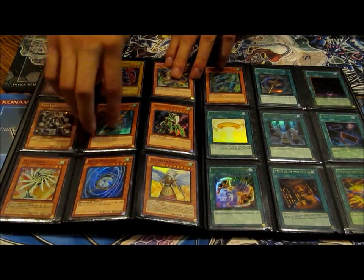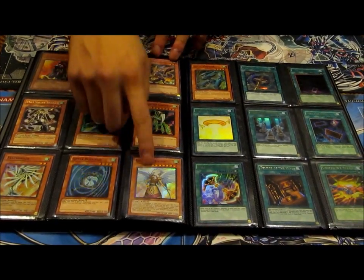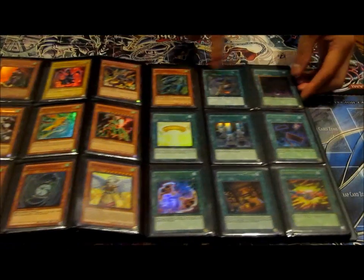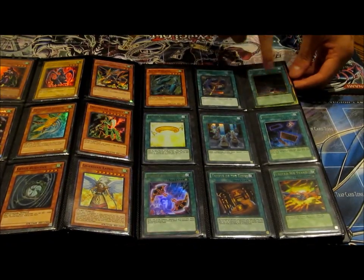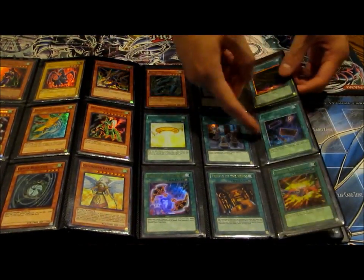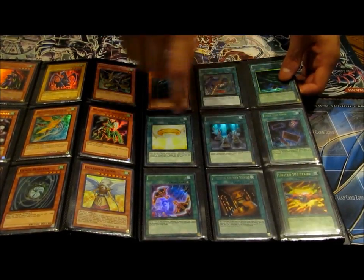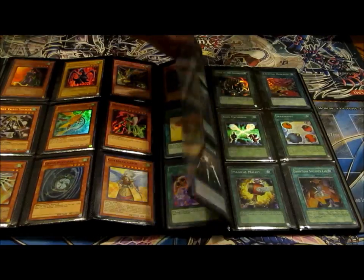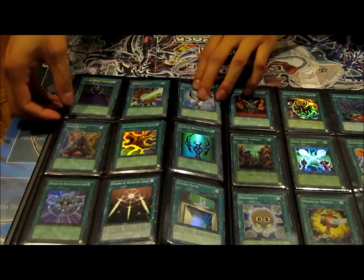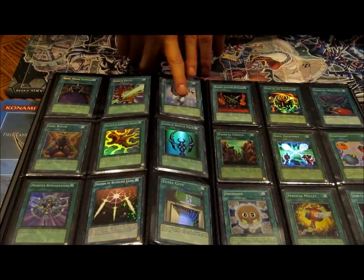Let's see — another Dragon Unity, Jetix, Black Fan, Blast Fan, Guardian Autos, just got one of those. XYZ Gift ultimate, Veil of Darkness gold rare. Core of Justice. Into the Void. United We Stand — I believe there's two in here, both ultras. Dark Magic Curtain secret, Wrath of Neo secret.